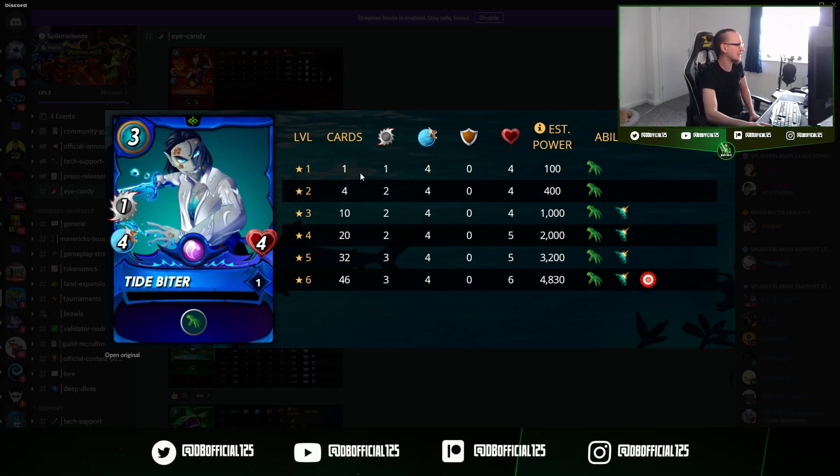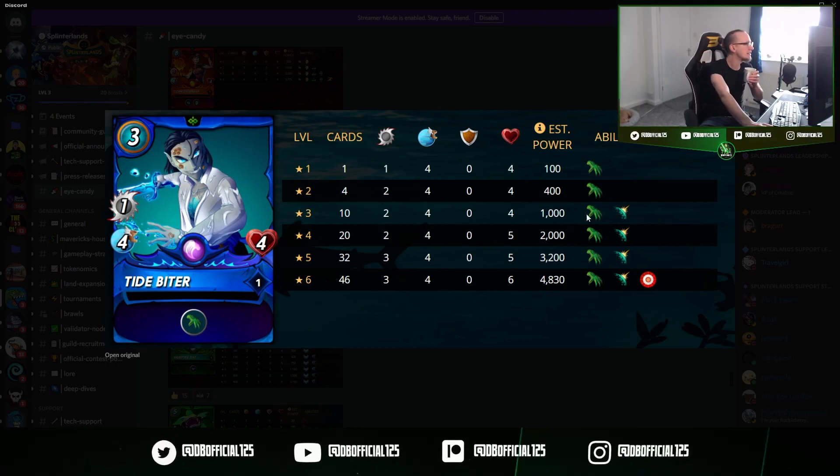It's an epic card, so at silver we can play up to level three. We're gaining Reflection Shield — it prevents you taking splash, indirect, and reflected damage. So things like blast aren't going to hit you, and if you're attacking and the damage bounces back — like thorns — and magic reflect won't affect you either. It's cool to see that ability come in. And then there's true strike, which means you can't miss — a really fun ability when all melee cards get sneak or opportunity and you can stick it anywhere.